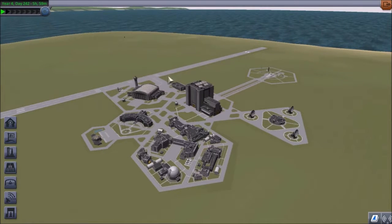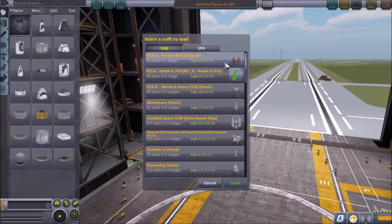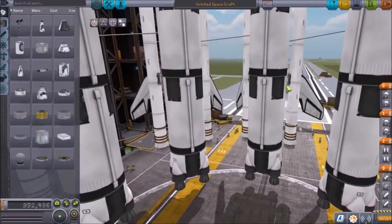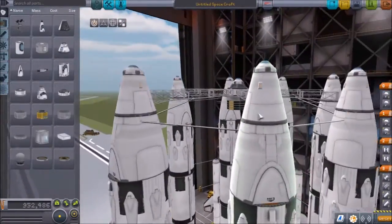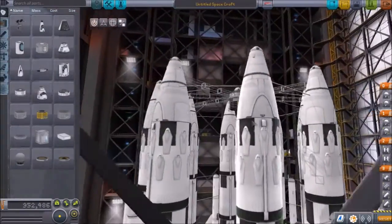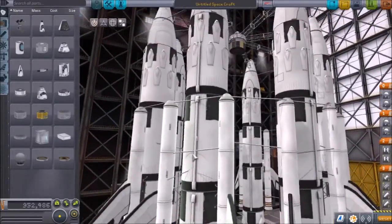Welcome back to another quick let's play in KSP. I saw a video the other day and basically made my own version of it - it's a bunch of rockets around the outside with a coupling in the middle. I've already built it. What we've got is three fuel tanks stacked on top of each other with the mammoth engine down at the bottom.